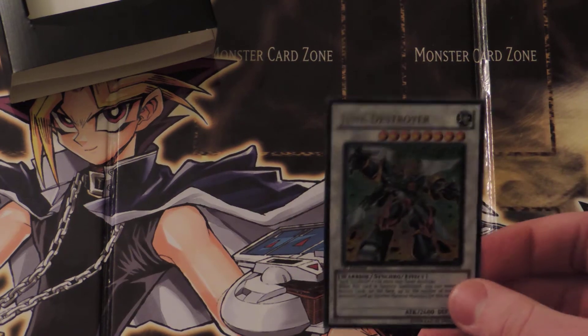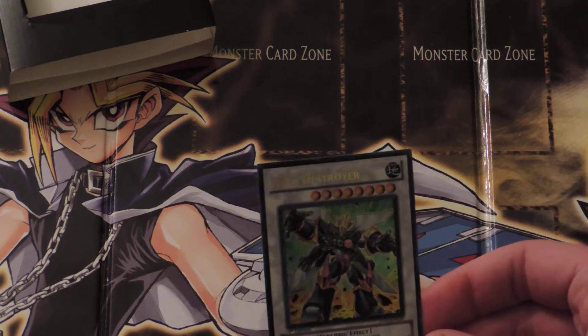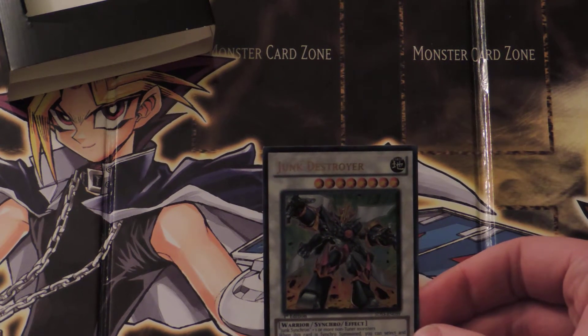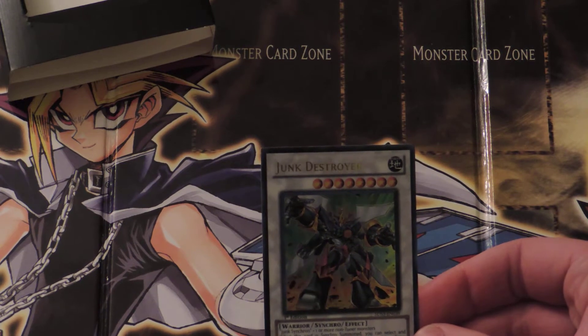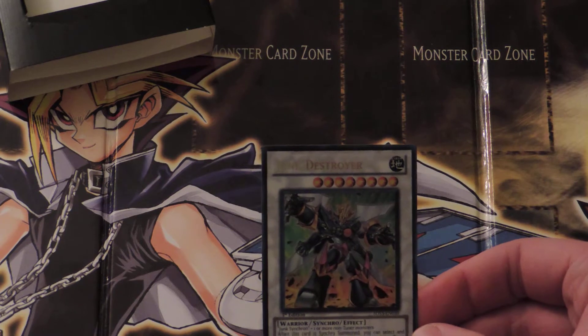Now, promo card. We have Junk Destroyer. You have Junk Synchron and two non-tuner monsters. When this card is Synchro Summoned, you can select and destroy cards on the field up to the number of non-tuner monsters used as Synchro Material for this card.